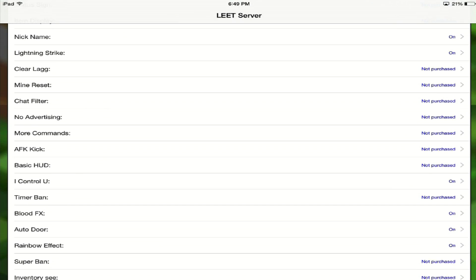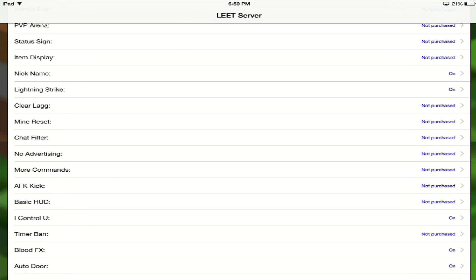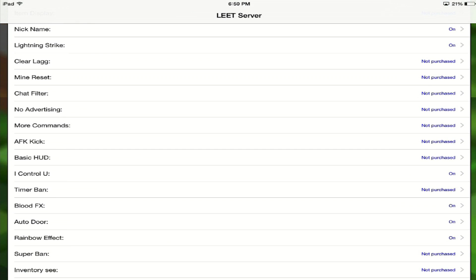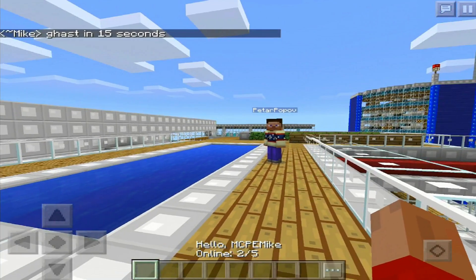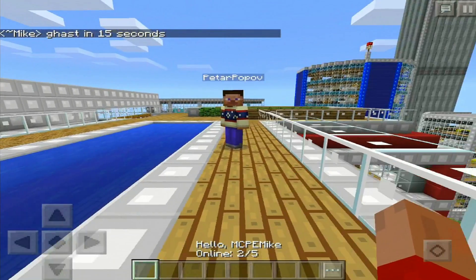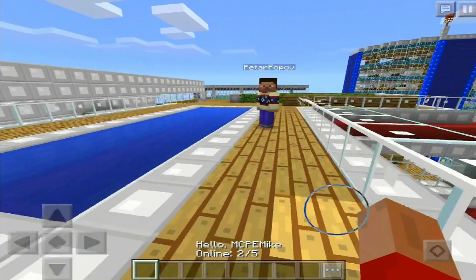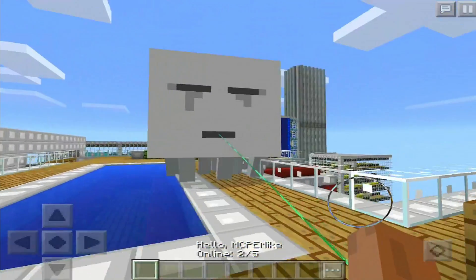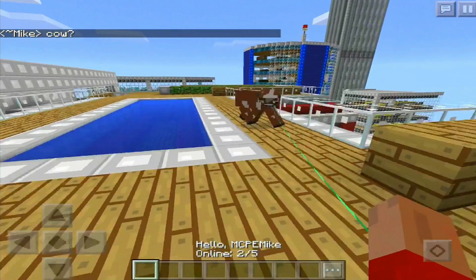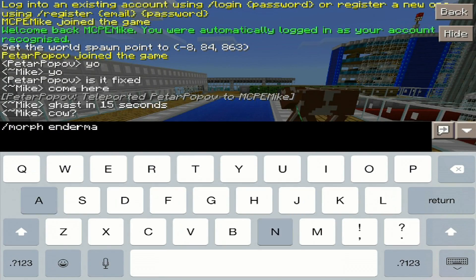Once you've downloaded the app you can actually scroll through and look at their list of custom plugins. I'm going to display a bit of gameplay on screen right now so you guys can actually see the different plugins that you can buy using the credits. This is just an example — this is called a morph plugin, and I've got Peter here who's actually going to turn himself into — bum bum bum — a ghost! As you can see Peter has turned himself into a proper ghost. He is now a cow. You can actually turn yourself into things by just going slash morph enderman.